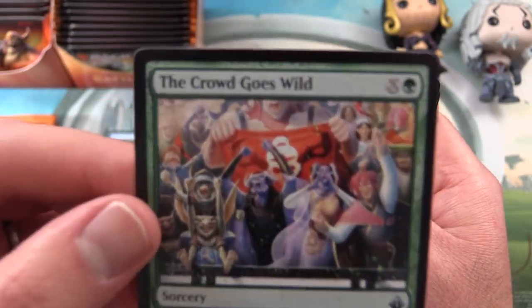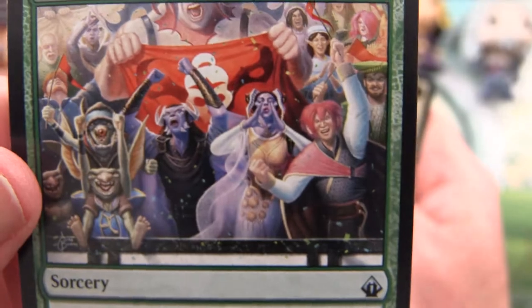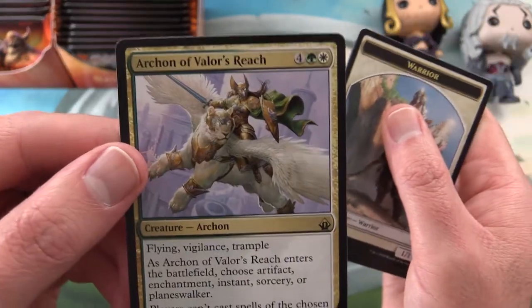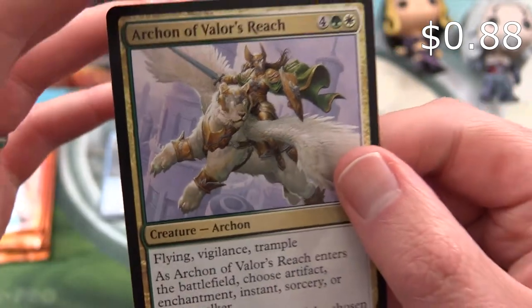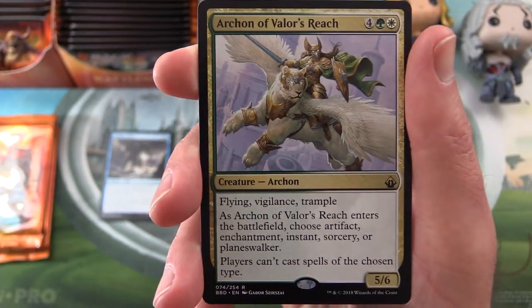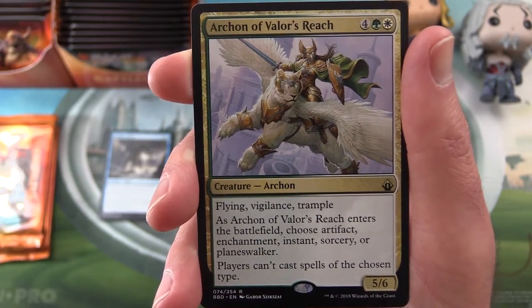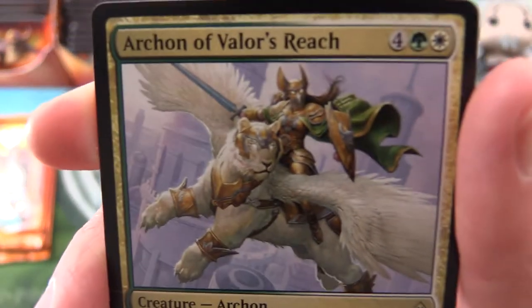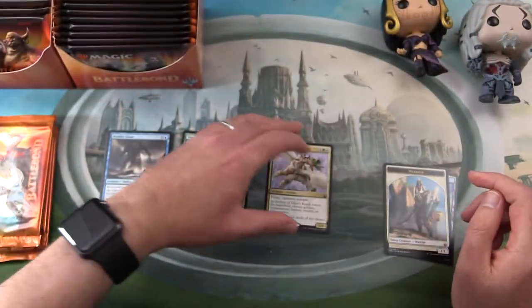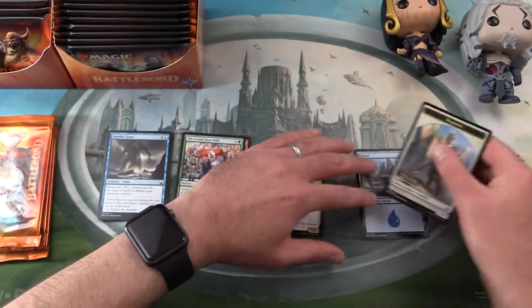The crowd goes wild! Even got some goblins and other weird characters in there. The rare is — let's take a look — it is Archon of Valor's Reach: a creature, five-six, four-six mana, with flying, vigilance, and trample. As it enters the battlefield, choose artifact, enchantment, instant, sorcery, or planeswalker — players can't cast spells of the chosen type. I imagine that would be a fun one in EDH. Also an island and a warrior token.